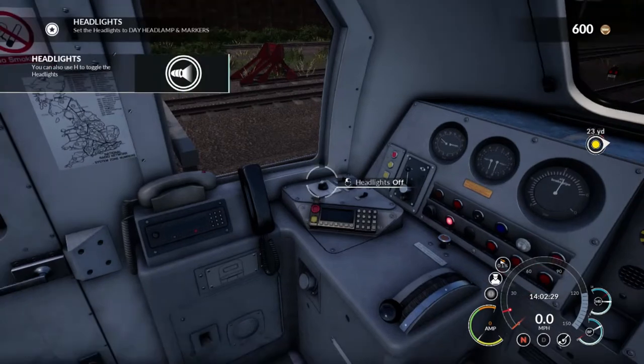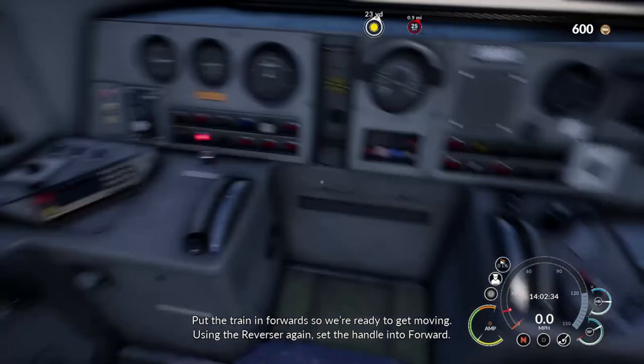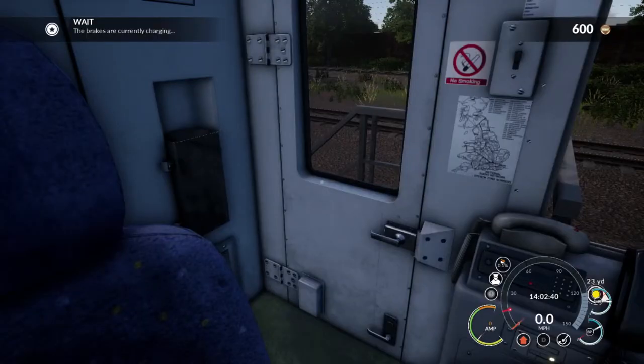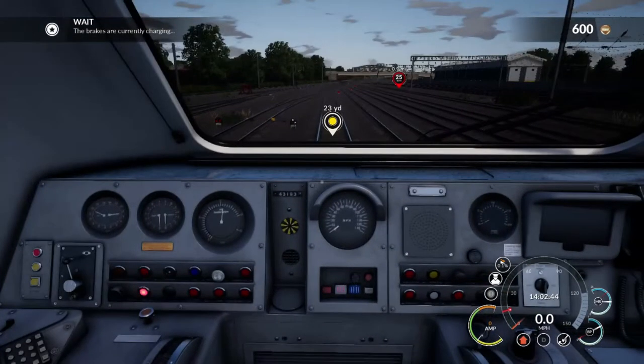Set the headlights to day headlamp and markers. Yes. Put the train in forwards so we're ready to get moving. Using the reverser again, set the handle into forward. We moving yet? No, we need throttle, don't we? Wait, the brakes are currently charging.